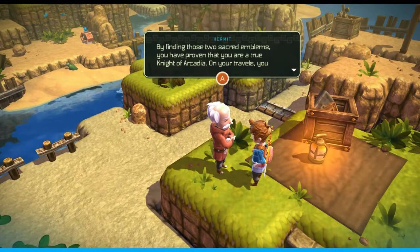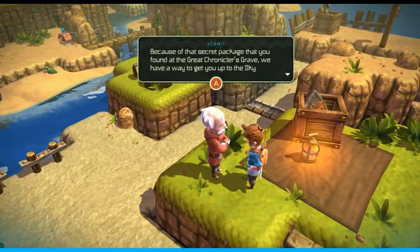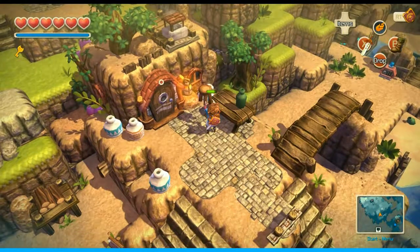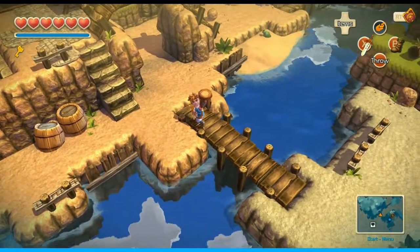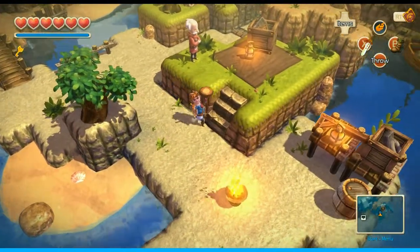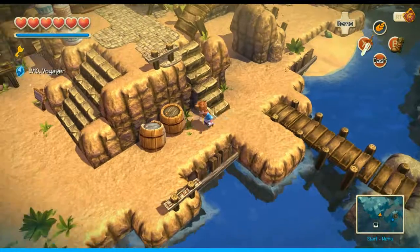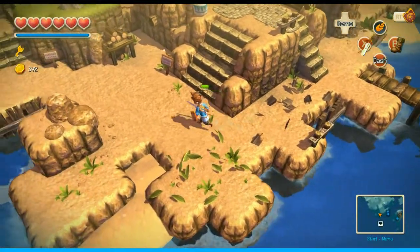Hopefully the game won't glitch this time and we can actually make it to Sky Island. Right now we're trying to complete the Hermit's Quests so we can go to Sky Island. Disclaimer: when you go to Sky Island, you cannot return until you have beaten the boss and completed the whole thing. Also, you can dodge roll into barrels and boxes to destroy them — fun fact.